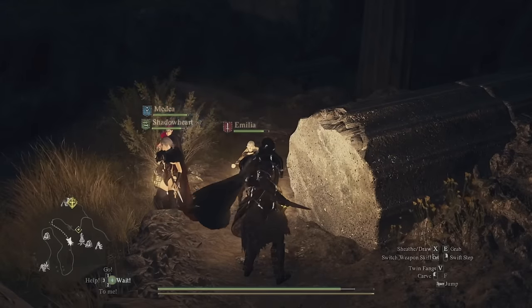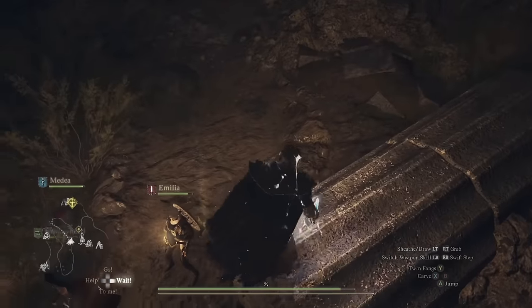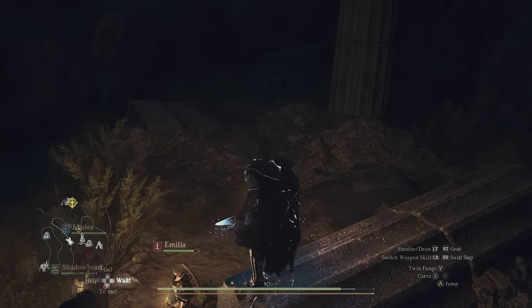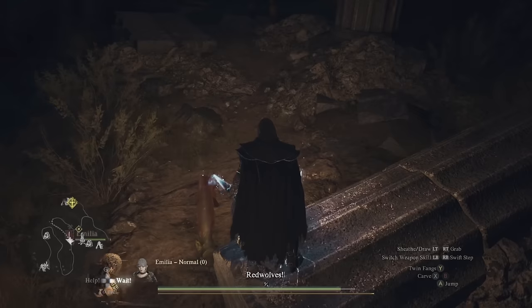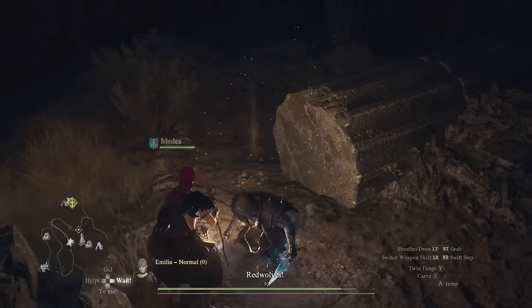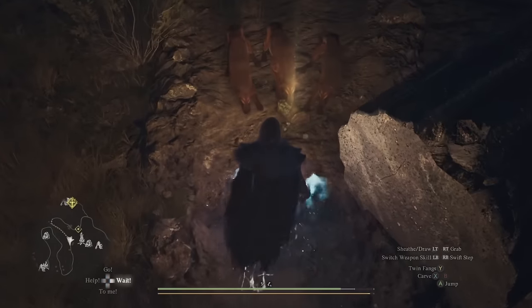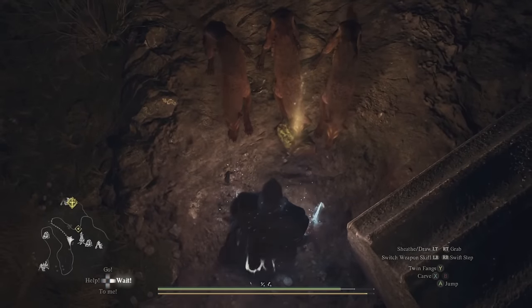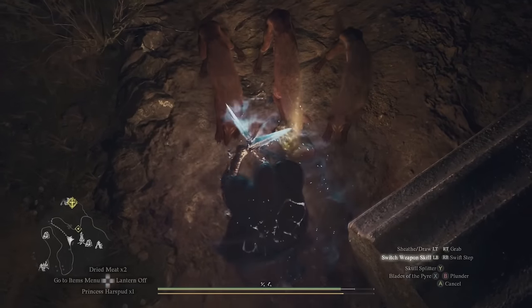The next tip should help if you're feeling overwhelmed or find roaming wolf packs annoying. You can distract them by dropping a piece of meat on the ground using the discard option in your inventory, then take them all out at once with a strong AoE ability. This also works with goblins and wolves, and sometimes they will completely ignore you attacking them just to get to the meat and have a little snack.